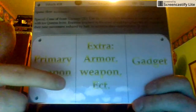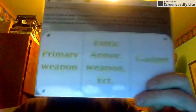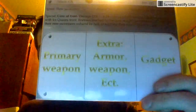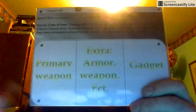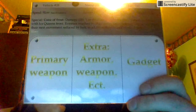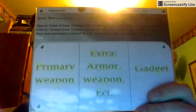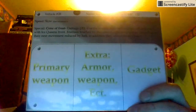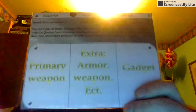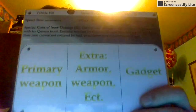These three categories — there's a primary weapon, which is like your machine guns, rocket launchers, or spread shot or shotgun. This is the weapon that's permanently attached to your vehicle. The extra slot lets you equip extra armor or extra health if you have a weaker card. You can also have a second primary weapon, so you can have a car with a machine gun and a rocket launcher.